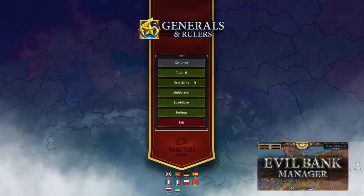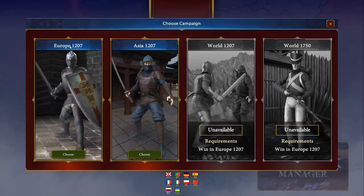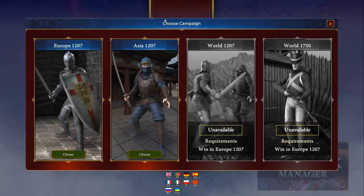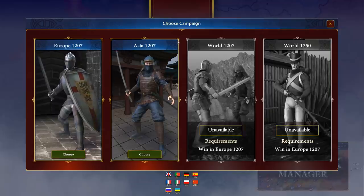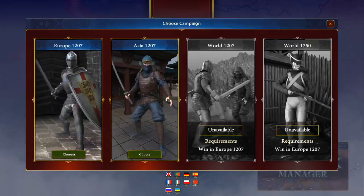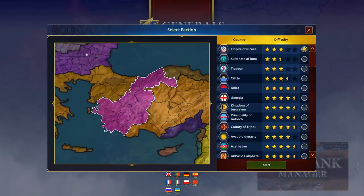We can do multiplayer here, but we're sticking with single player. Right now we've got Europe or Asia 1207 that we can play, and there's also a world map. 1207 is the year that the Mongols started to stir. Let's pick Europe and choose a country — there's a lot to pick from, and we'll have cash and population. Let's pick our country first.